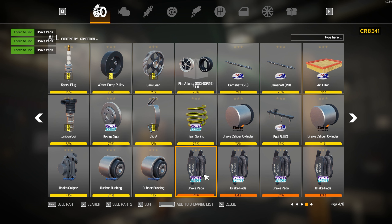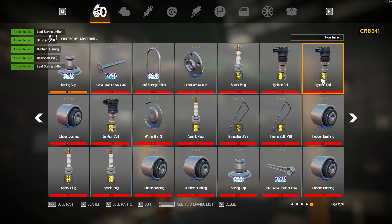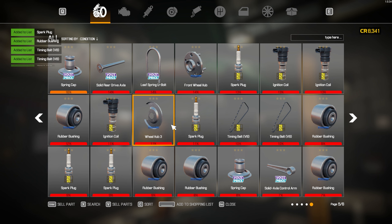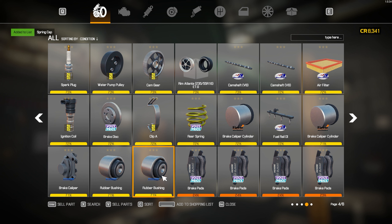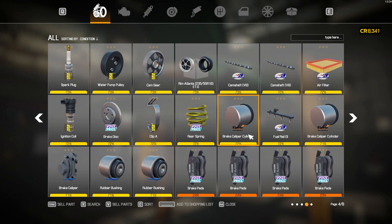We're gonna need some new brake pads. Definitely gonna need all new stuff for this. We're gonna need a couple more bushings, I know for sure. I think the fuel rail is part of that — yeah, that is. So we're gonna need another new fuel rail as well.